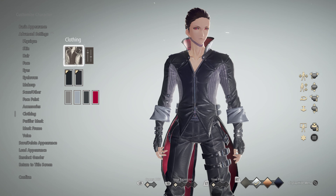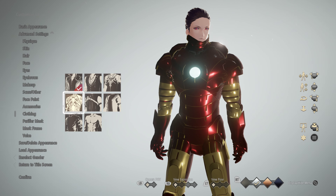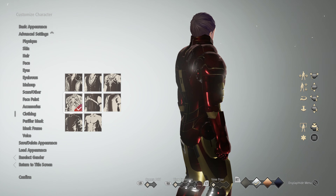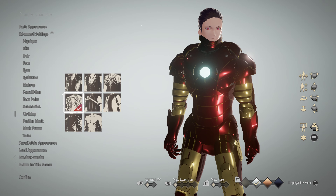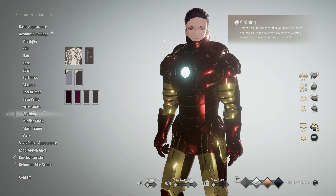After downloading and installing this mod, you can easily keep this one in your slot number four in clothing. This one looks pretty cool, but it's still incomplete without the mask, so you can get the mask from the Purifier mask.